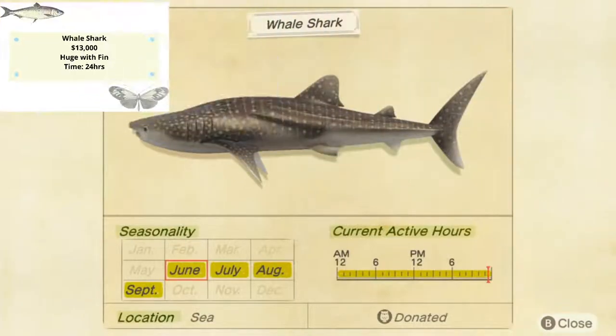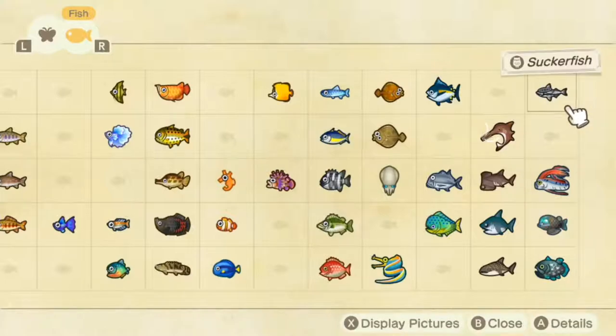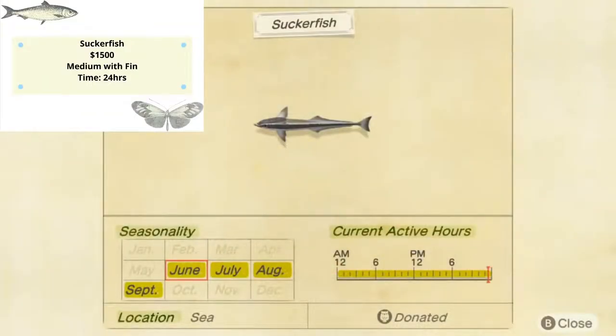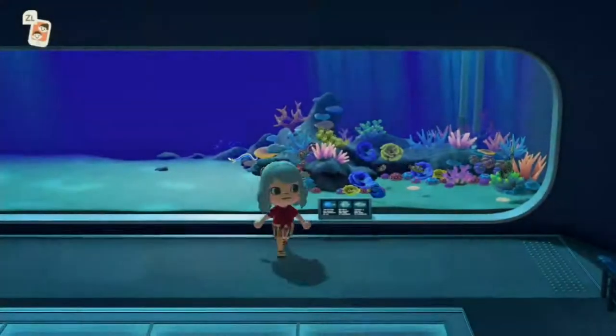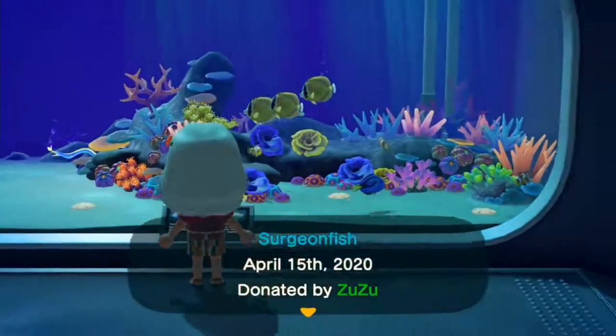The whale shark is going to show up in the sea 24/7 and stay all the way to September, disappearing in October. It sells for 13,000 bells and its shadow is going to be a huge one with a fin — kind of hard to miss. Sucker fish is also a 24-hour fish, staying in the sea all the way to September and disappearing in October. It sells for 1,500 bells and has a medium-sized shadow with a fin. The first time I actually thought it was a whale shark — got me pretty excited.